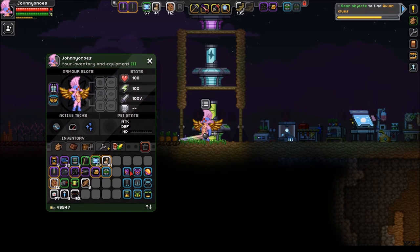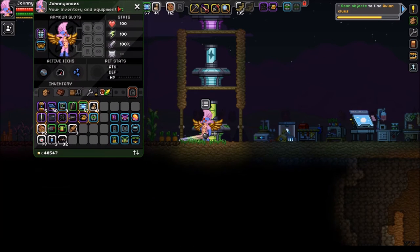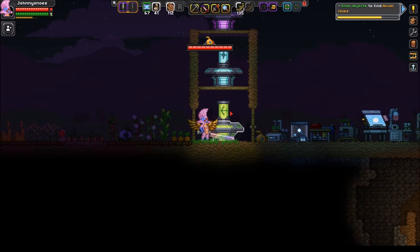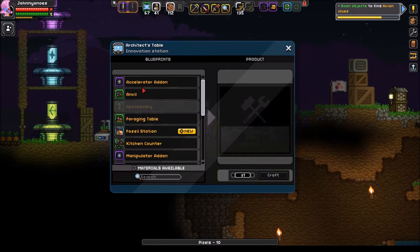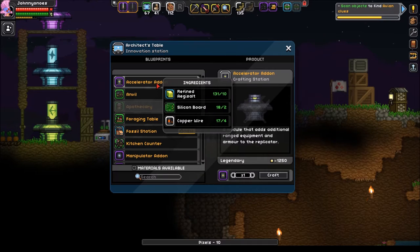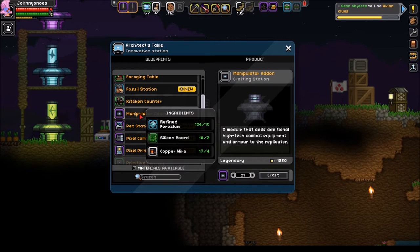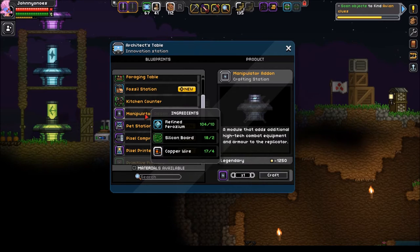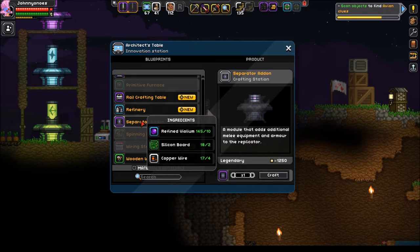I'm naked for a reason. I've got all of the second to last tier armors listed out here so we can take a look at what the differences are. The ranged one is called the Accelerator add-on - it's got that green color using Agisal. The Manipulator is the Ferozium, which is the blue color, called High Tech Combat Equipment and Armor added to the Replicator. And then the last one is called the Separator, which is a module that adds additional melee equipment and armor to the Replicator.